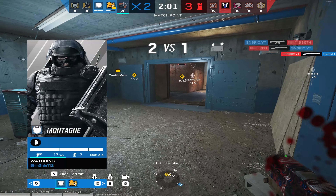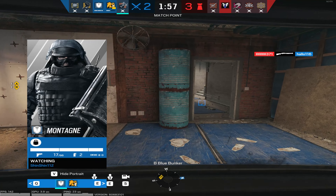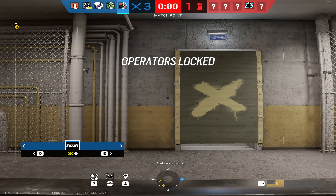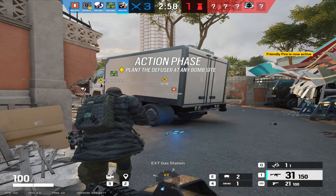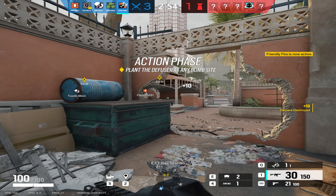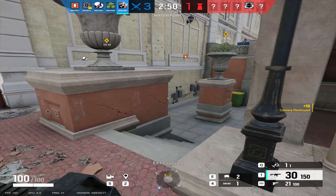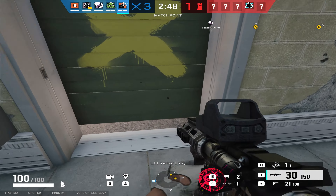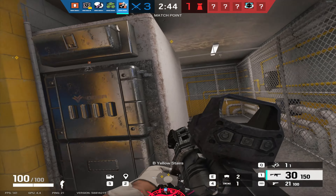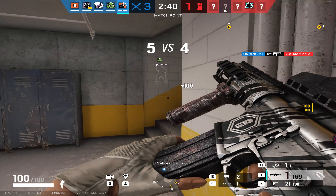Tip number two kind of filters into tip number one as well. Whilst you're pushing in, you've got to make sure that you're aiming down sight and not just aiming at chest or feet. Everyone says it — you've got to be aiming at head level. If you're walking in aiming at head level, you just need to get out one shot and it's an easy win. It's mental, really, because it's such an easy quick little change, but still nobody really does it. Many a time I'm just spectating somebody and they're walking around aiming at someone's chest or knees.